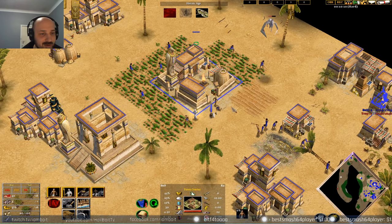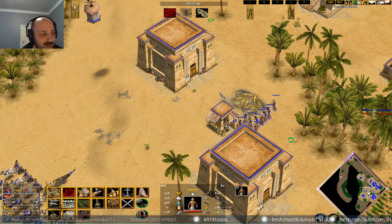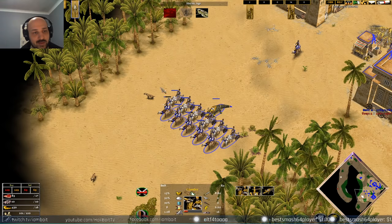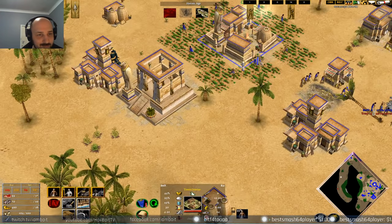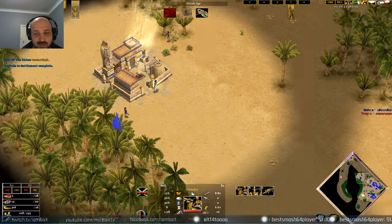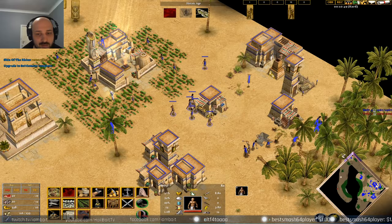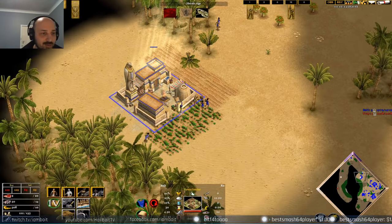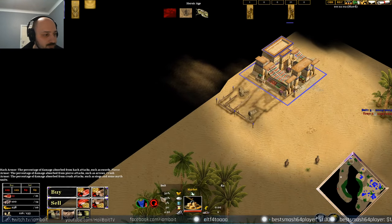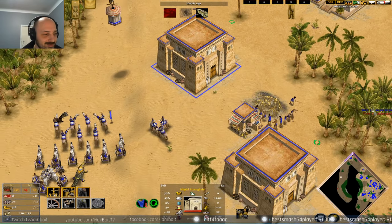Everything is spamming out with not too much idle villager time — that's what we're aiming for. Camels coming out, chariots coming out, the gold mine is secured. We can grab another gold mine and try to defend it with a Migdol Stronghold. We're basically at full population and this is generally the idea with Egyptian: get full population, move out, secure all your gold lines. Throw down a siege workshop and get a Migdol out there too.